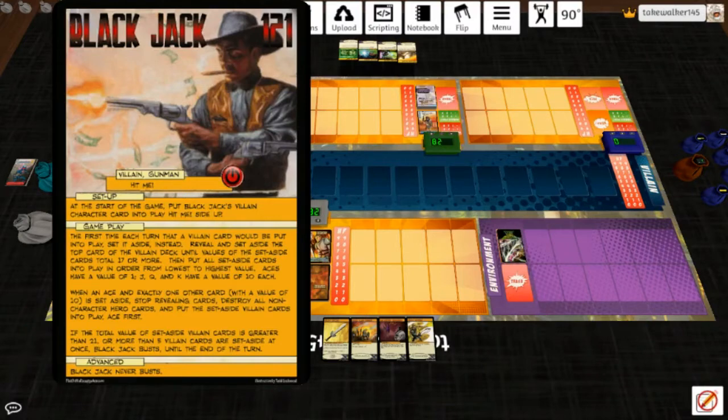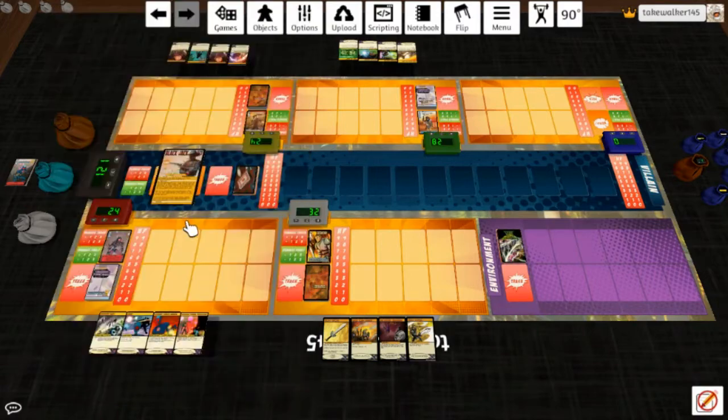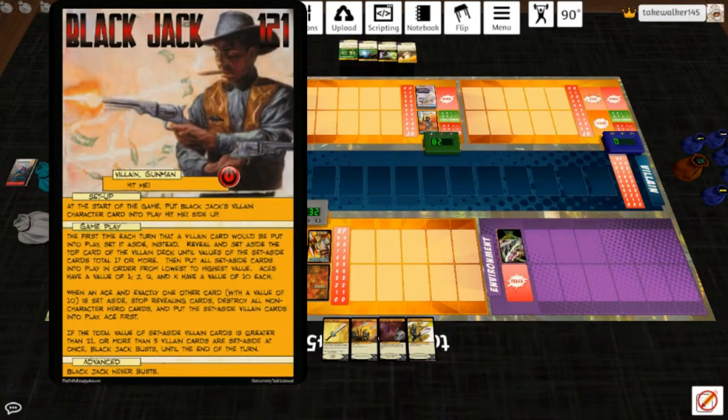Basically what he does is play blackjack with himself. When an ace and exactly one other card with a value of 10 is set aside, stop revealing cards and destroy all non-character hero cards — that's his blackjack effect, pretty devastating. If the total value is greater than 21 or more than five villain cards are set aside, Black Jack busts until end of turn, which tones down what he does. If he doesn't bust, he can play like four cards, but if he busts he's more manageable.